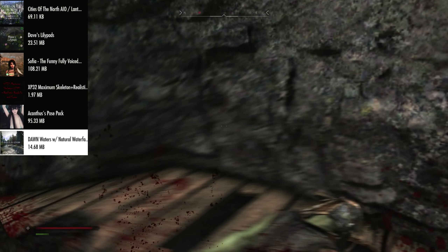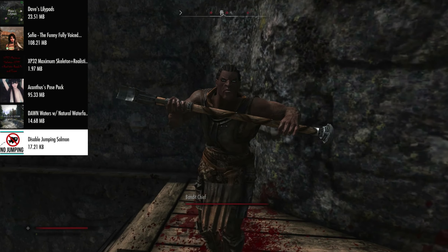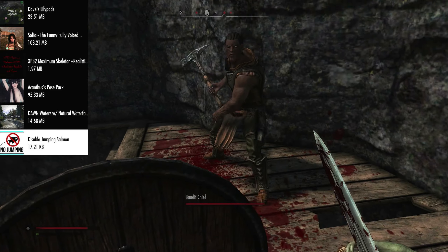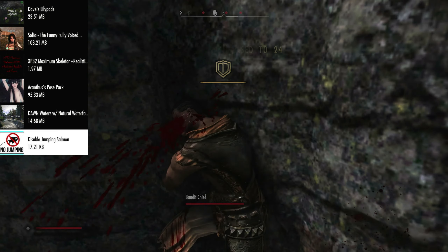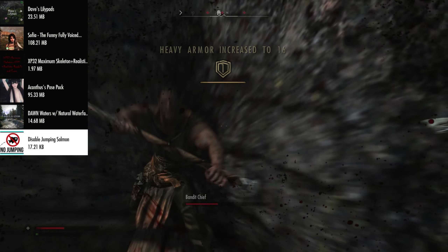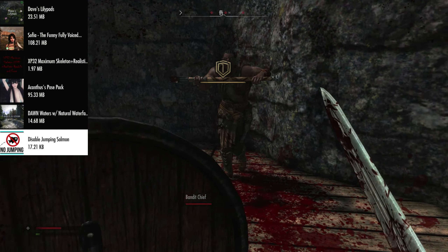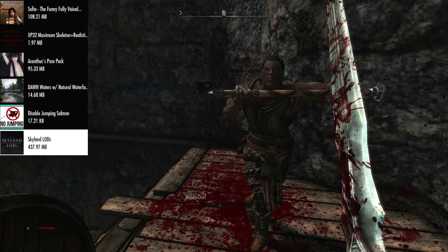After that we have Dawn of Skyrim Waters with Natural Waterfalls, which retextures the waters in the game and adds new meshes for the waterfalls, making them look more modern and less clunky than the vanilla game. After that we have Disabled Jumping Salmon — purely because the Natural Waterfalls mod changes the meshes and rock layouts, so without this, salmon would be jumping through rocks, which looks a bit silly.